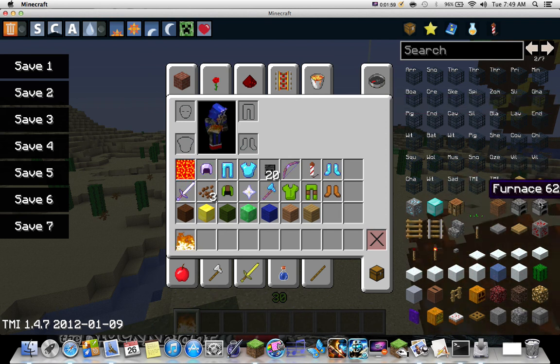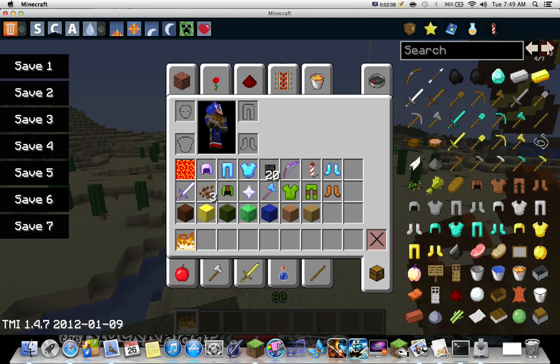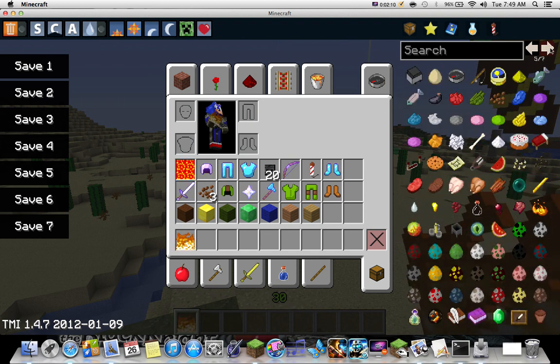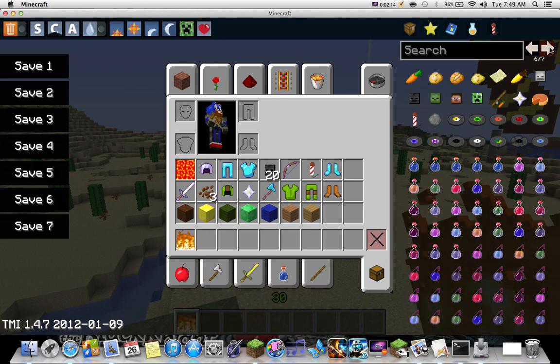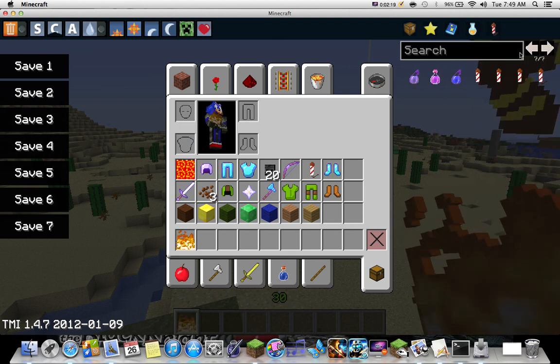I don't know why there are two furnaces - oh, they're different. I think one of them is lit when you place it. Then there's portal blocks, all the different mushrooms, which is pretty cool. Then you go to the tools, food, armor and stuff like that. You've got dyes, spawn eggs, music discs, all the potions, and you can get a couple fireworks, which is pretty cool.